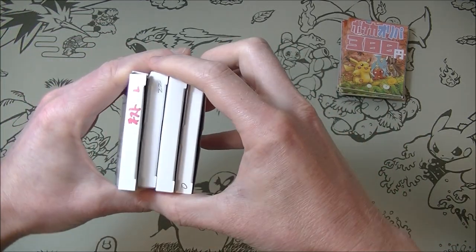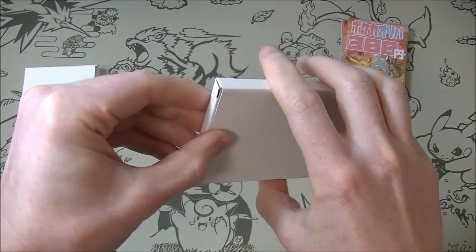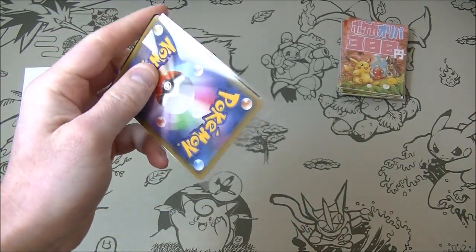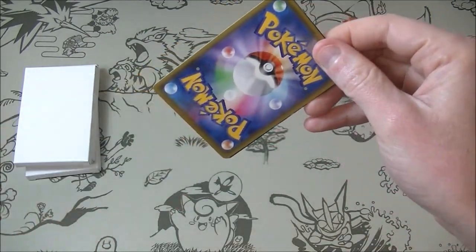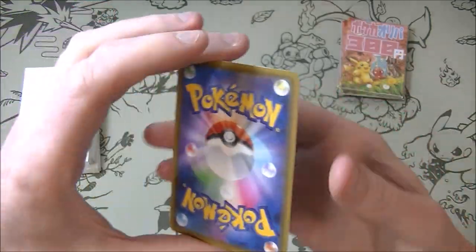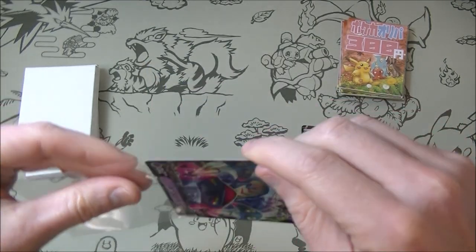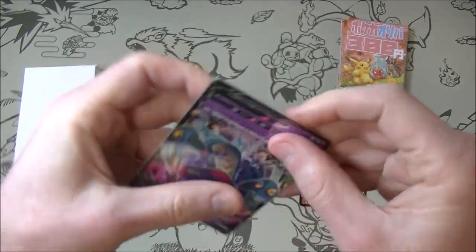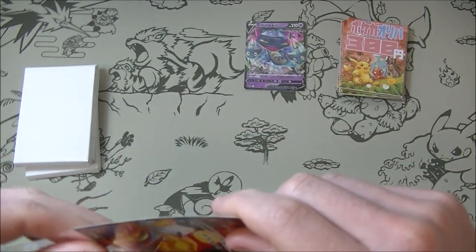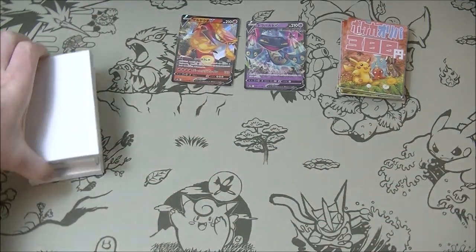That one's got red writing — I feel like that's going to be good so we'll keep that last. Let's see what we get. 300 yen, we don't expect too much, but we should get something because it said 1 in 4. We've got Centiscorch and Dragapult. A lot of these are Shiny Star V — I always get those two mixed up. Shiny Star V reprinted cards, but still — Dragapult is good. Centiscorch was good but doesn't seem as good now.